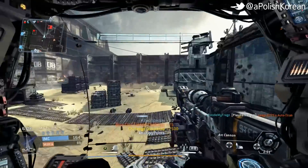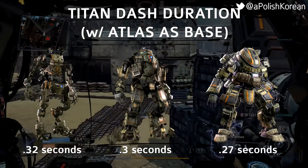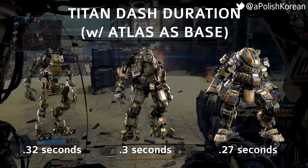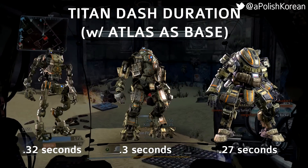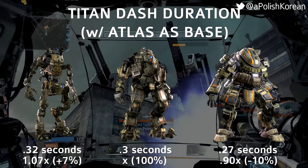Additionally, the three titans dash for different durations. The Strider titan dashes for 0.32 seconds, the Atlas for 0.3 seconds, and the Ogre for 0.27 seconds. Compared to the Atlas, the Strider dashes 7% farther while the Ogre dashes 10% shorter.